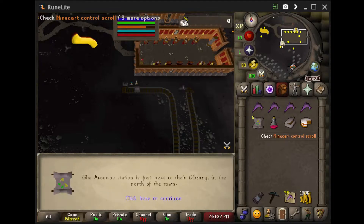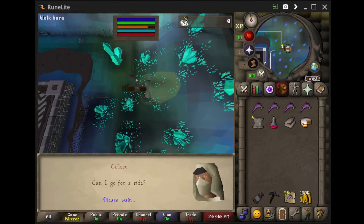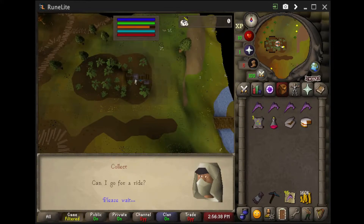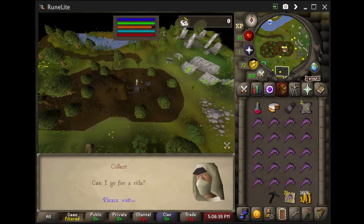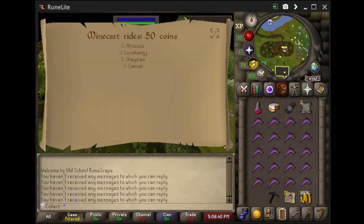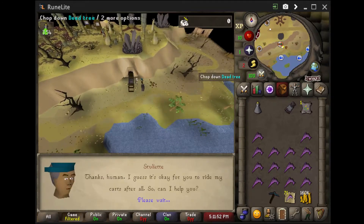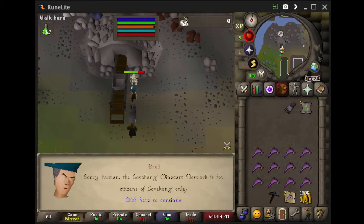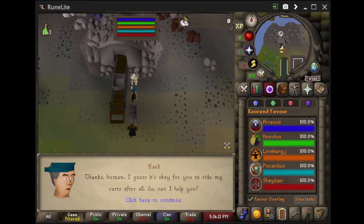Now we can get from 75% to 100%, which is really nice, and finish off these favors by essentially going to each individual minecart and unlocking it. We're nearing the completion of this and it should give us the last amount we need to finish all the favors. We'll also have easy access to Chambers of Xeric if we ever want to do that. And here we are completing the last favor, Lovakengj, for 100%.